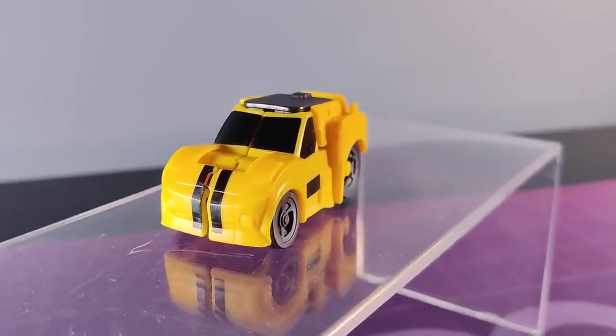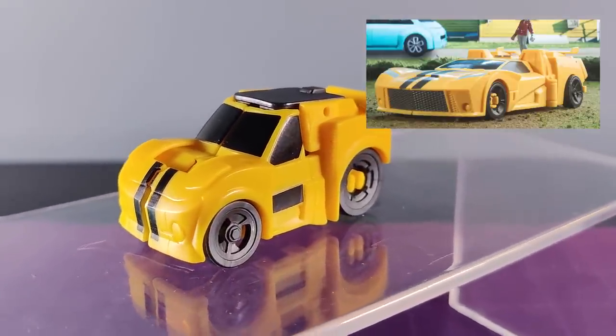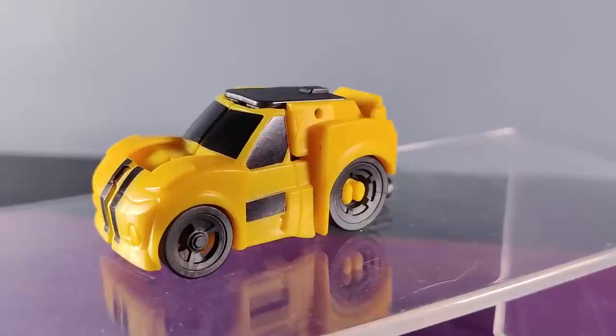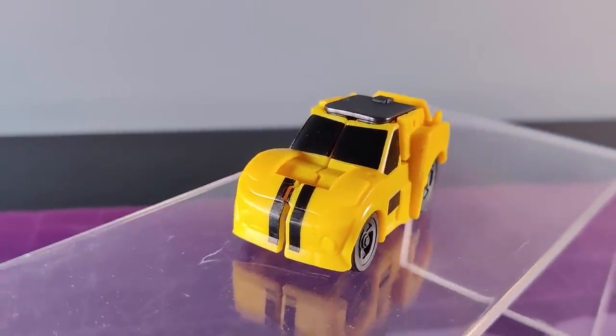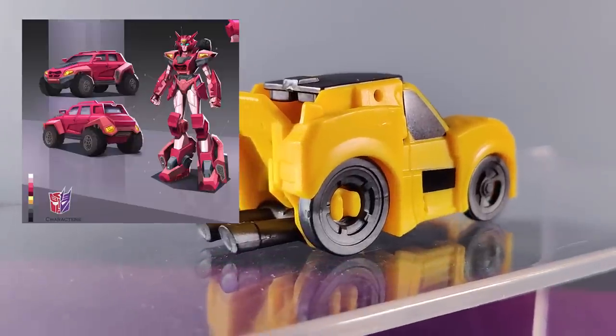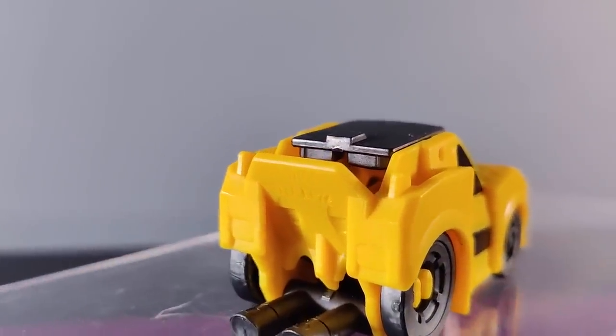Bumblebee's up first. They look pretty much nothing like the Earthspark vehicle mode here — it's more like a family SUV than a cool, sleek sports car. Still, due to the nature of the transformation and the toy, it's forgivable. But maybe Alita One would have been a better fit for this size class? I know Bumblebee is the guy that sells.